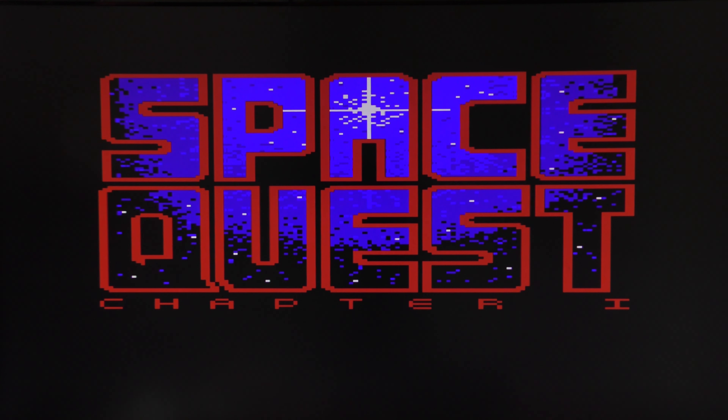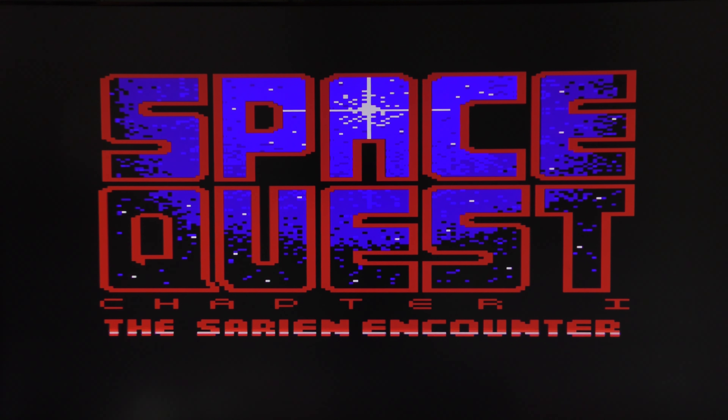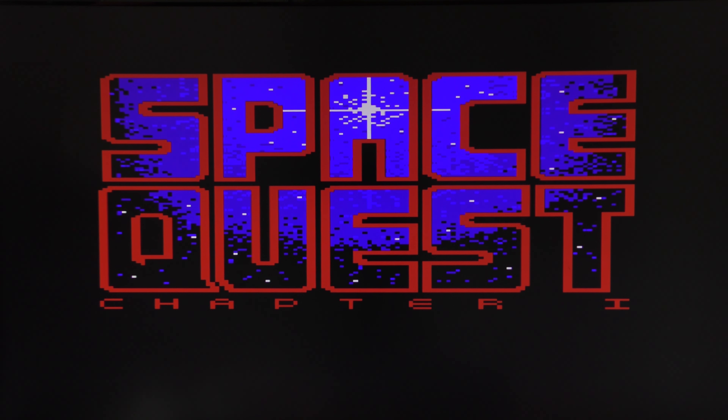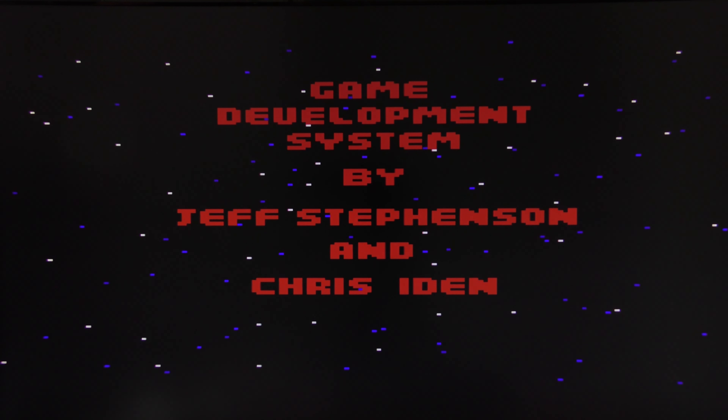Here we've got the cool welcome screen — Space Quest Chapter 1: The Sarien Encounter. As I said, this is the first one by the Two Guys from Andromeda, so Scott Murphy and Mark Crowe. It's copyright 1987. This is version 2.2 so it's not the first one they released — I think this is actually the last one. A few of the bugs and easter eggs from version 1.1 don't work in this, but nonetheless there's still quite a few for us to explore.